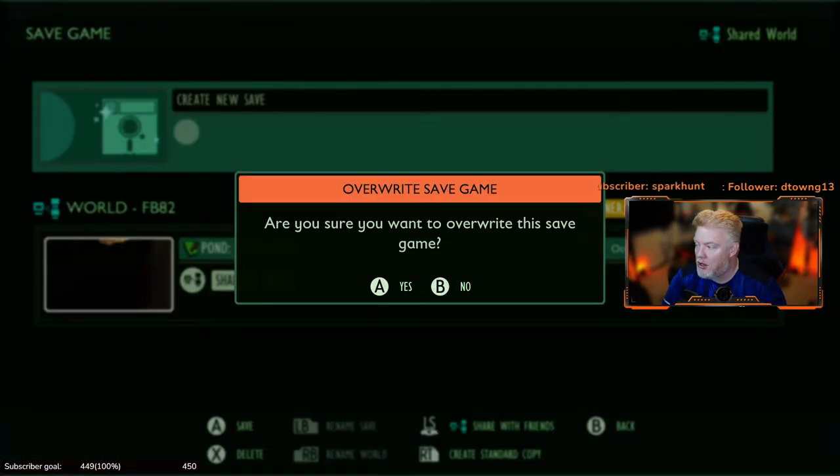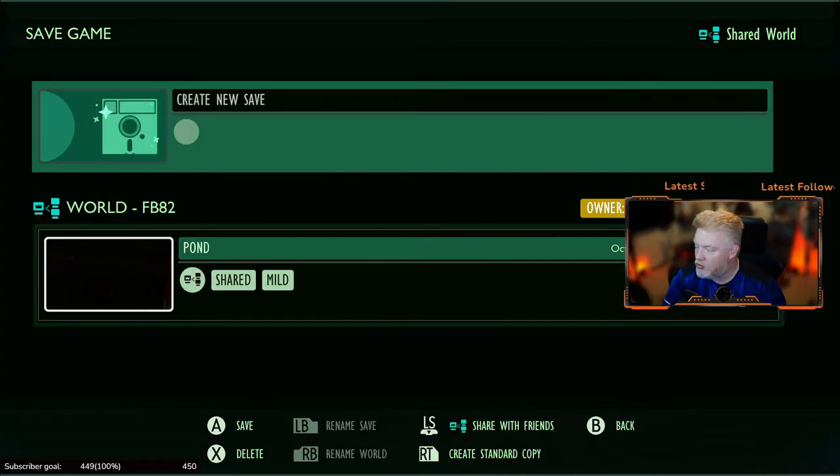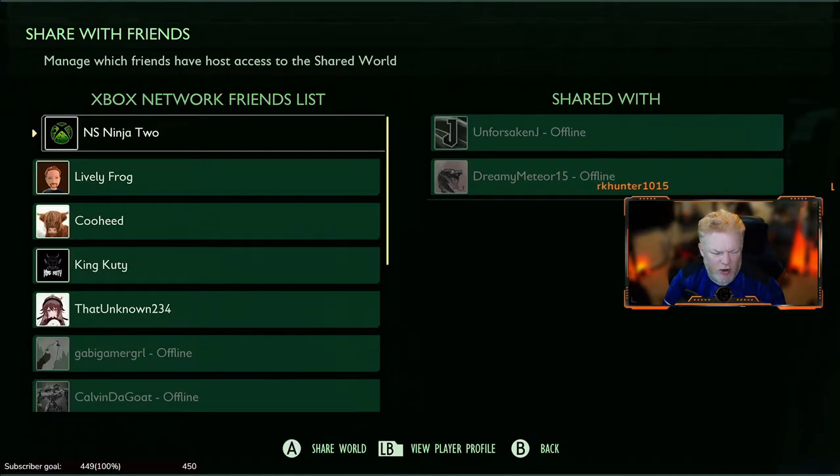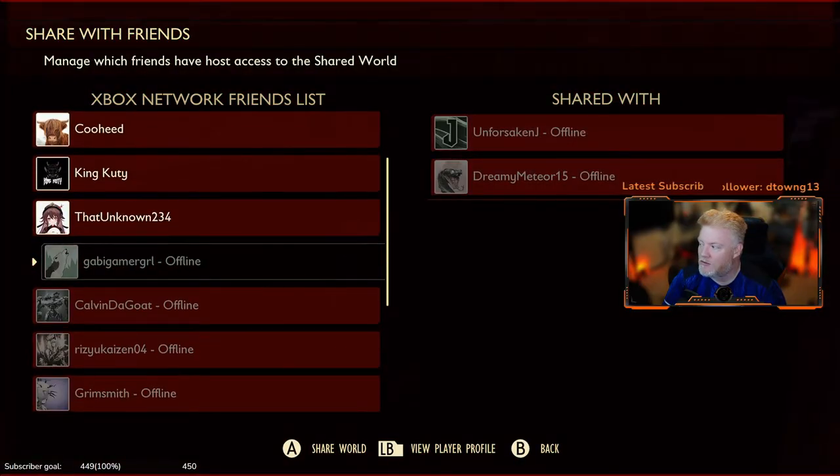When you come down here and you want to overwrite your saved game, you'll notice down towards the bottom it says 'Share with Friends.' Deep press the left stick on the Xbox, or I believe it's R on the keyboard, and then you can add the friends that you want to have access that can access it while you're offline.